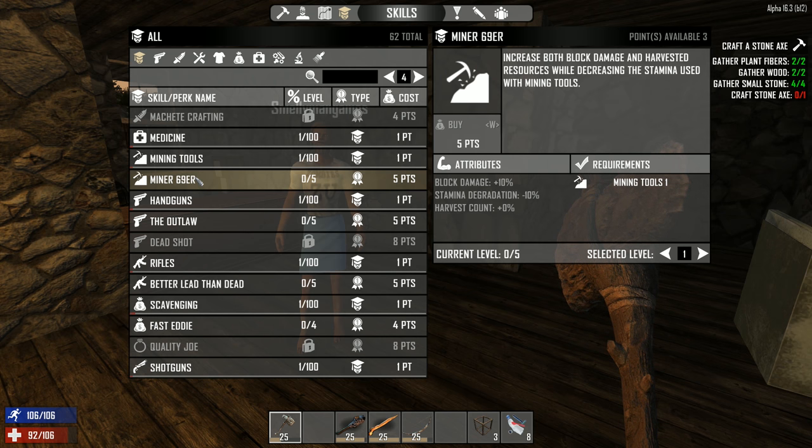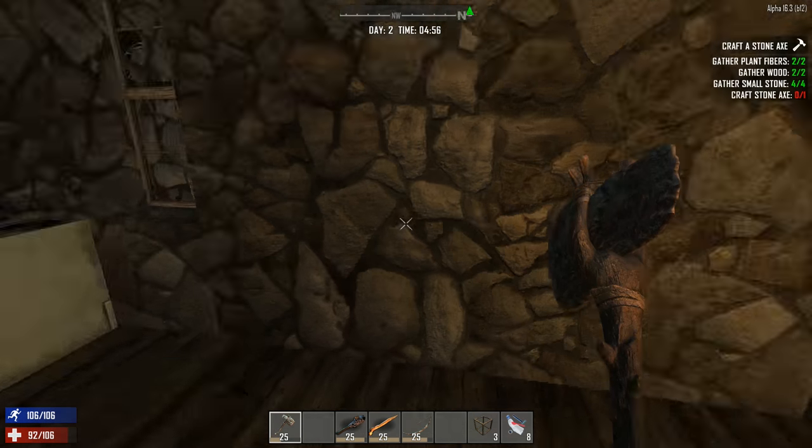Is Miner 69er that low? You can do it with that low? Yeah, you can — the first point you can spend. I will actually do Miner 69er. That's a good one to have. I can't though — I have only three points left and I need five. I won't spend anything then, I'll spend it later.